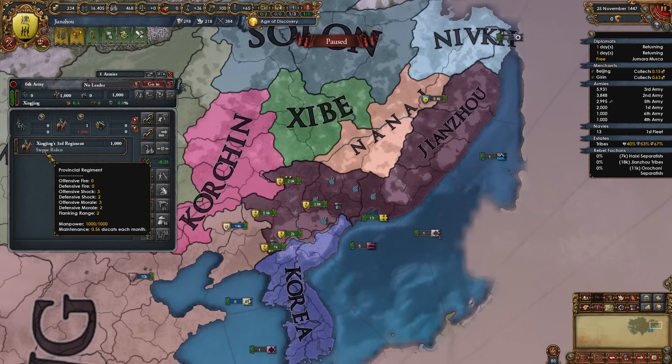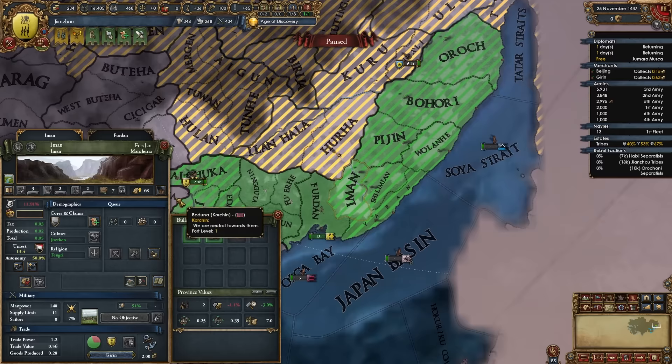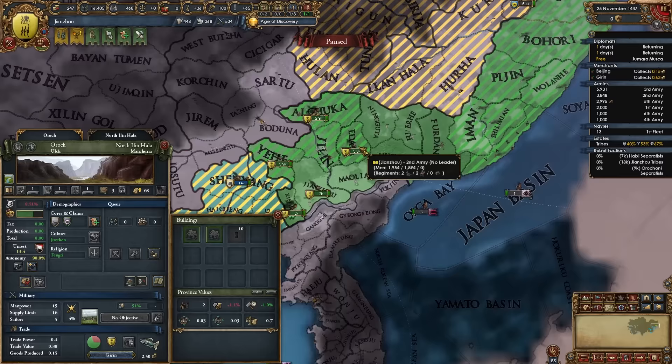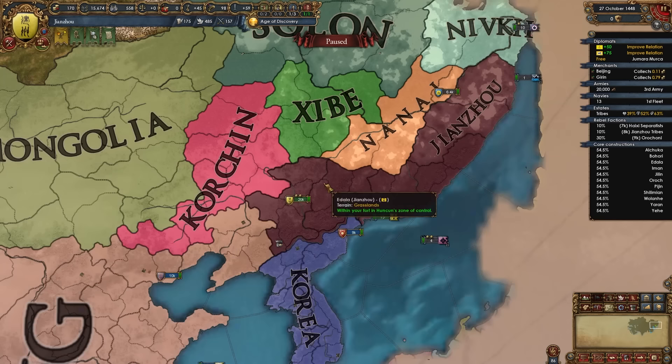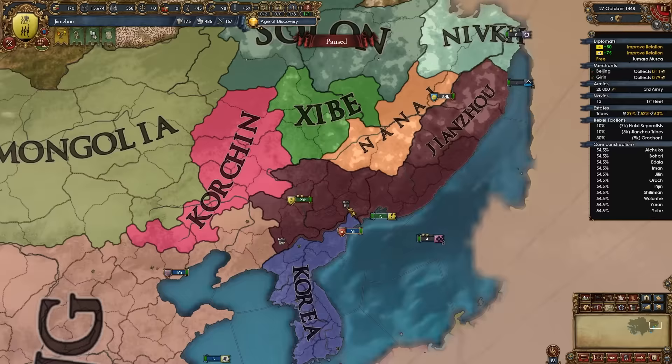Once these wars are done, raise the provinces since we are a horde — you want those points and cheaper coring and dev for spawning institutions. Then core them up. After these first wars you'll notice you only need to state up Jilin, taken from Haixi, and conquer one more province, since after beating Haixi and Orochoni you'll be at 19 provinces.